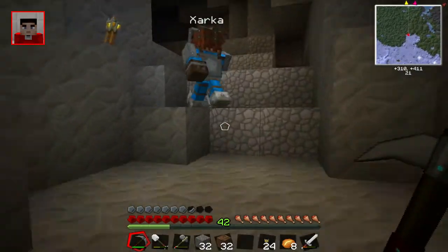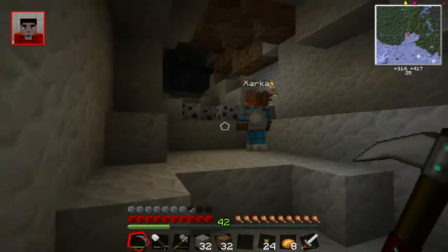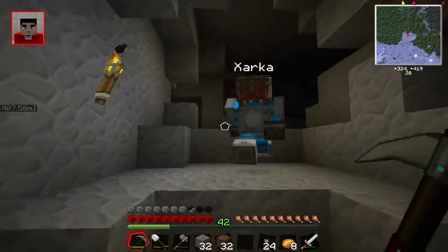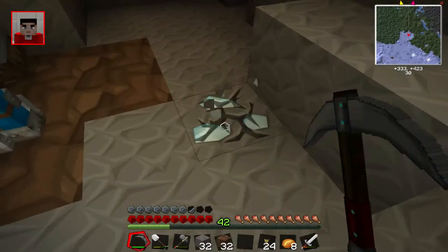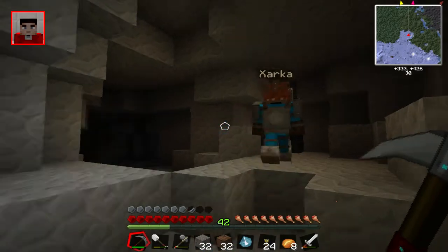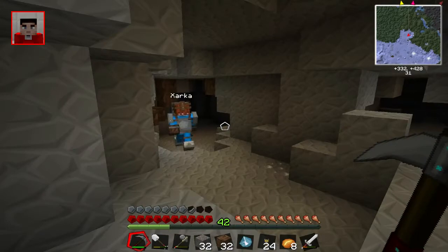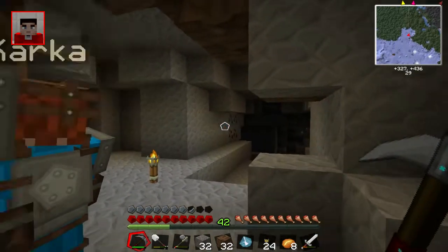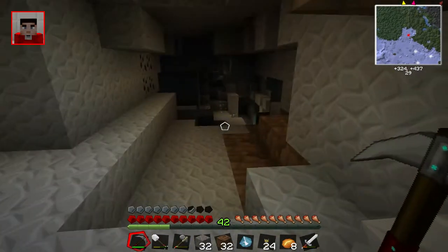We haven't been down here before by the looks of it. It is scary — there's already three things. A bony chap, bony chaps everywhere! Quick, get away. Three monsters at once is less scary if we run. Oh look, there's a crystal! No copper though — not exactly fruitful. Could be a warning sign.